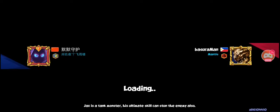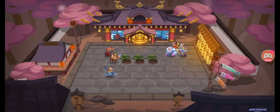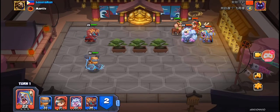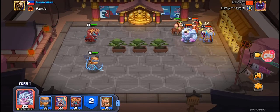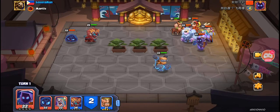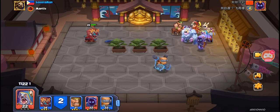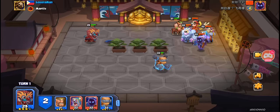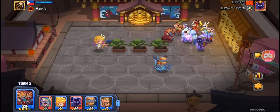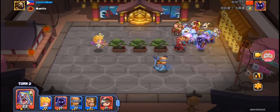In the next match, the enemy is using Duraham, Missy, and Bigfoot on the starting team, and he last-called Shady. I couldn't reach Duraham, but I was able to reach Missy so I stunned her instead, effectively killing one action from Missy and making her useless. He then summoned Shady and I was able to pull off two attacks from Blocky.